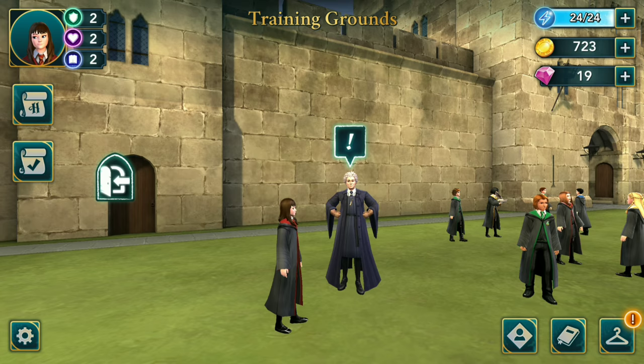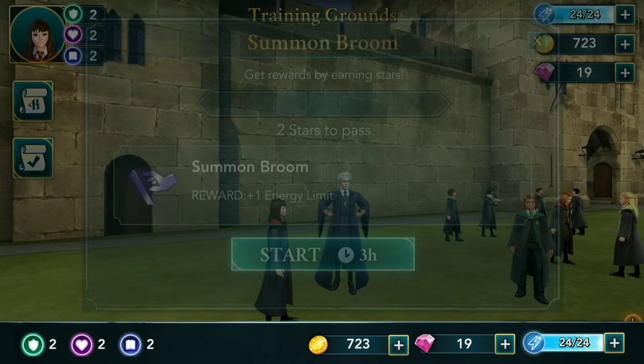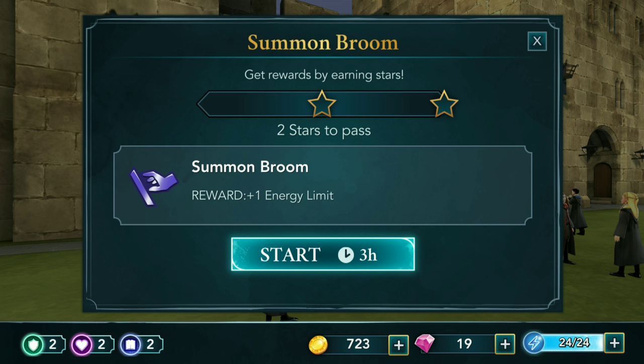At the moment I am on the Broom Challenge. I'm supposed to learn how to fly a broom from Madam Hooch. Let's click on the information sign. So, summon broom, get rewards by earning stars — two stars to pass. I think you get stars by clicking on people and things. The reward is plus one energy limit, and we've got three hours to do this.